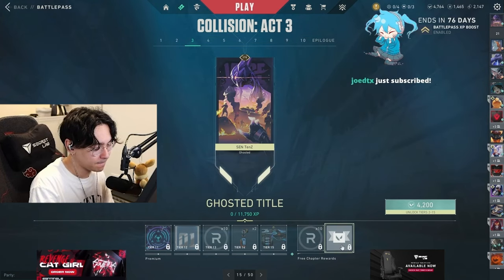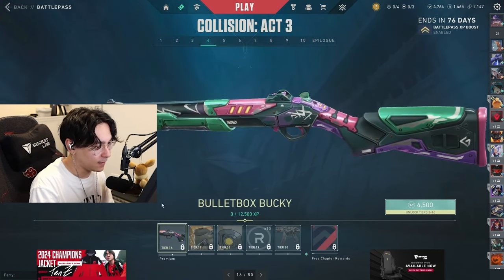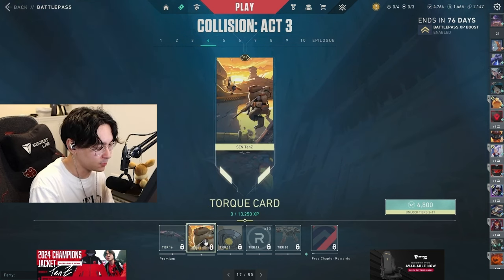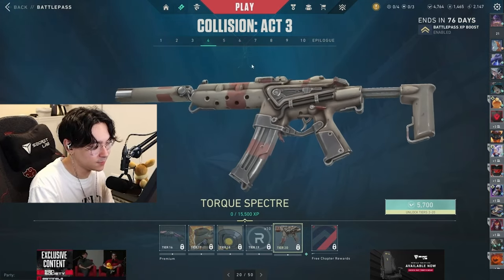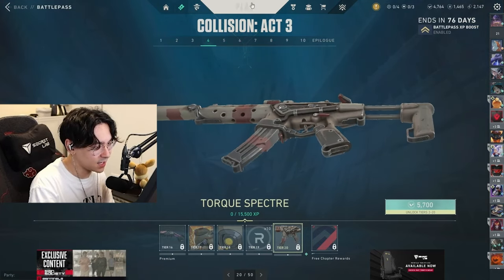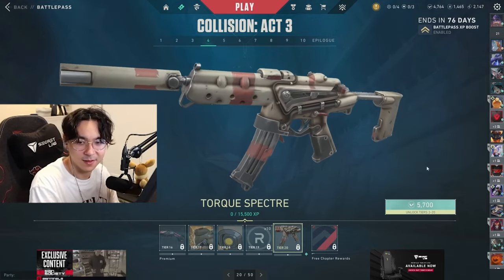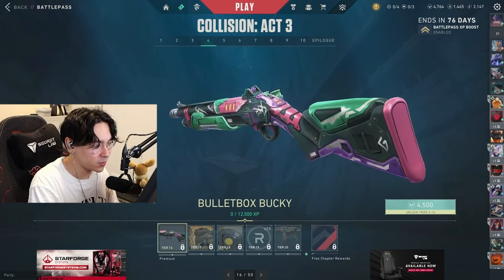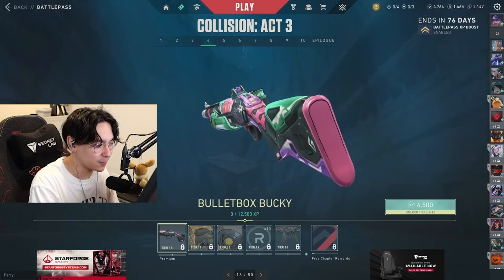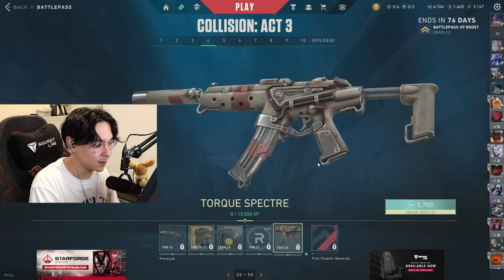The judge actually looks pretty nice. 'Ghosted' — that's a devious title. Nice little bucky right there. Torque spray, torque specter — this does look like a really old war vibe for the battle pass. It's like switching between Borderlands-style futuristic-looking guns and something that looks like it's from Fragpunk, then back to something from real life.